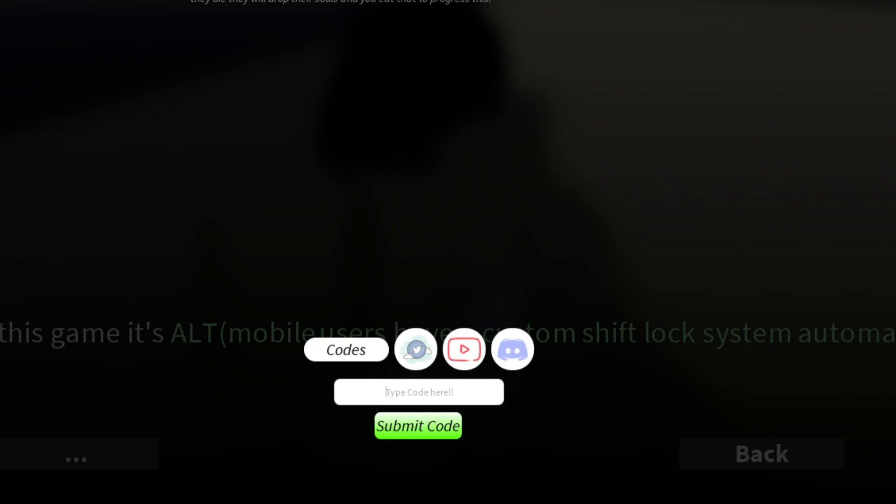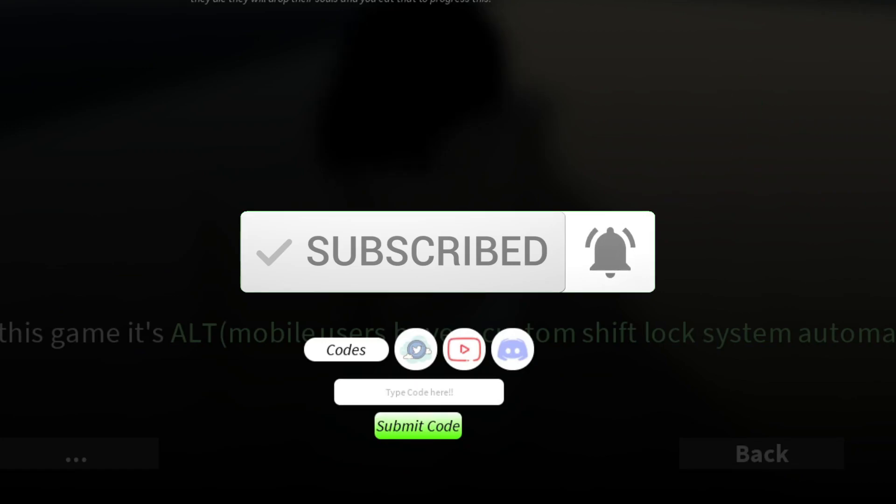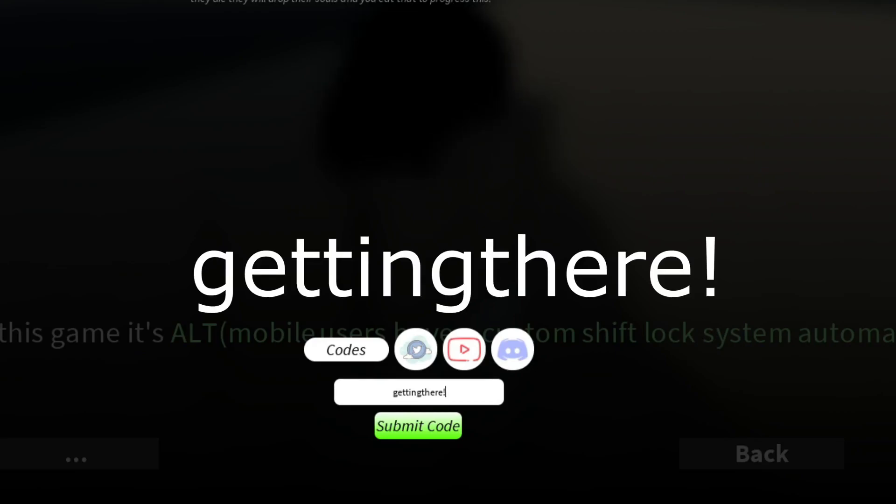I would suggest you like, subscribe, and turn on your notifications because I'll be looking out for brand new working codes. You have to type in the codes as soon as they come out — they can discontinue a code within two hours. These codes will be expiring in less than 24 hours, so come to the video super fast.